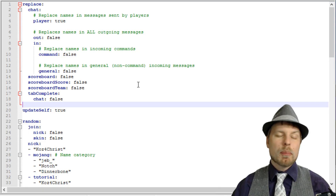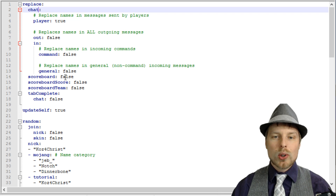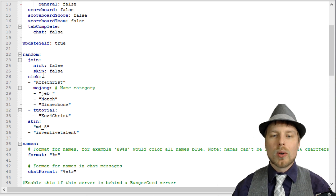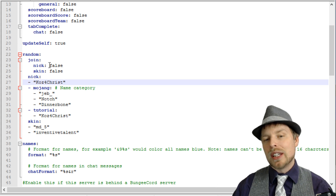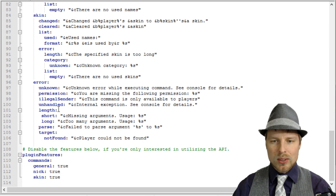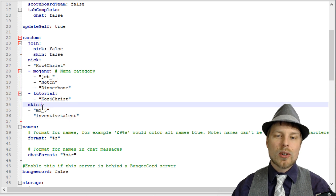Let's take a look at the configuration file. It's in the plugins folder under nicknamer/config. It's really straightforward — you can turn it on for the scoreboard and change the chat as well as the name display, which is pretty cool. You have the random categories in here — the default nick category is 'nick', and I replaced it with my own. You can set it to give players a random nick or random skin when they join. You can set your own categories but you have to reload the config when done. There are name formatting options, storage settings, and the ability to change any text shown on screen. The main thing is if you want the random stuff, you need to create those categories in here. There don't appear to be categories for skins — that's just random.